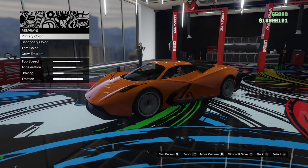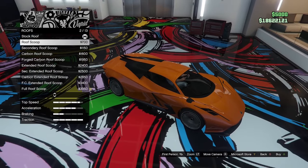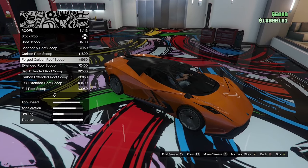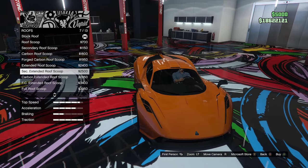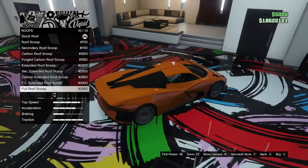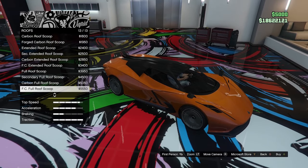Respray we'll come back to, but we do have primary, secondary, and trim colour options. The roof next — stock roof, a roof scoop, secondary roof with scoop, carbon and forged carbon, extended roof scoop in primary, secondary, carbon, and forged carbon. Then we have the full roof scoop, which goes right from the back to the front — that actually does look kind of cool. We've got that in secondary, carbon, and forged carbon.